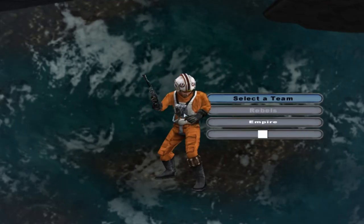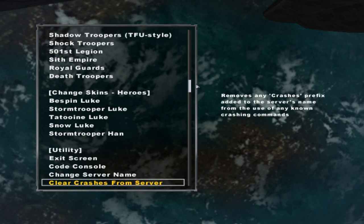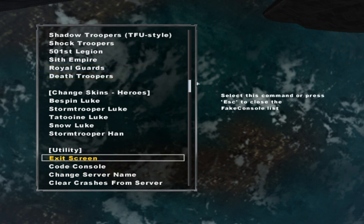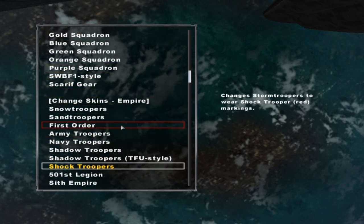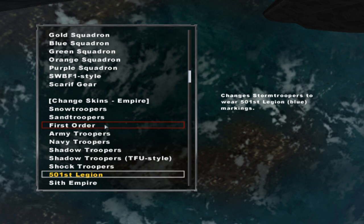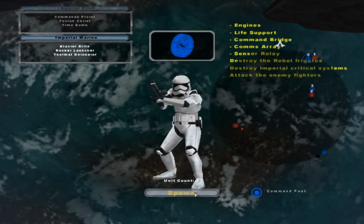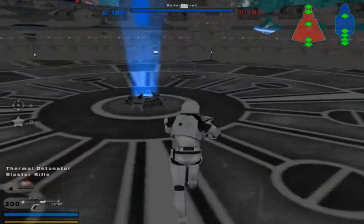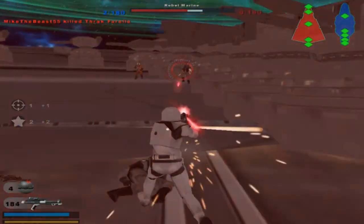You can actually stay outside the shield and stay alive. But before we get started, let's do the First Order — First Order seems legit. Alright, let's go boys, spawn in here, hopefully we can get some kills with this.